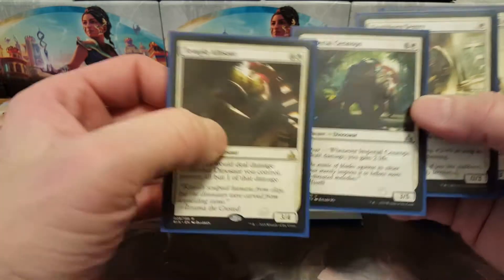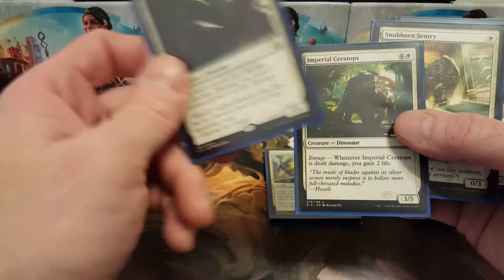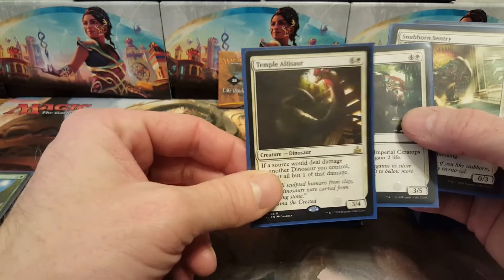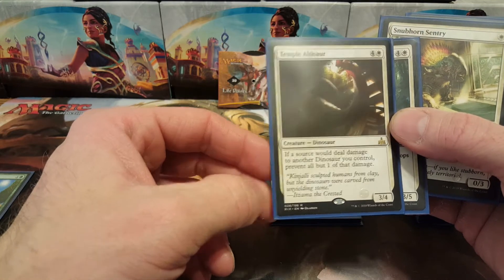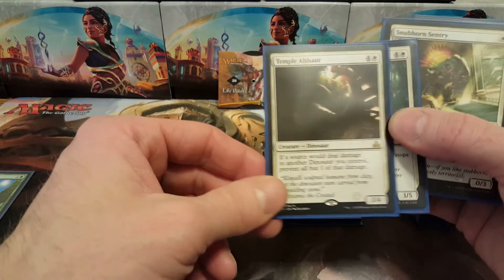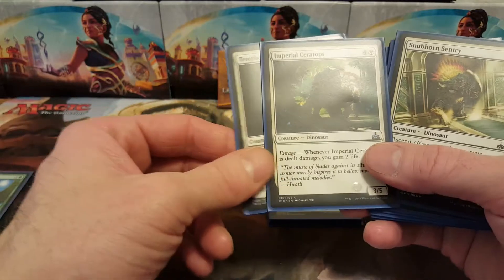It helps with enrage since only one damage goes through, which is enough to trigger enrage and get added bonuses. It costs one white and four colorless, it's a 3/4. Good thing to point out — it doesn't work for itself, and I don't think some of my opponents realized that, so it got through sometimes when it probably shouldn't have. I went two and three, so I didn't do so great.